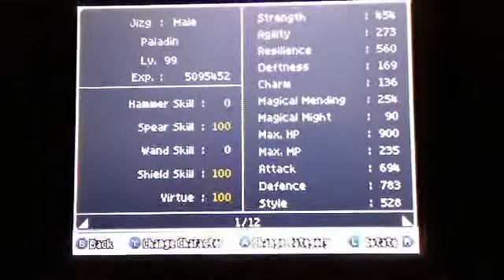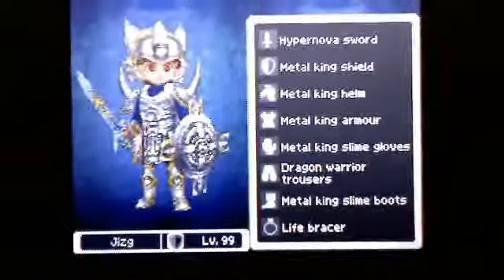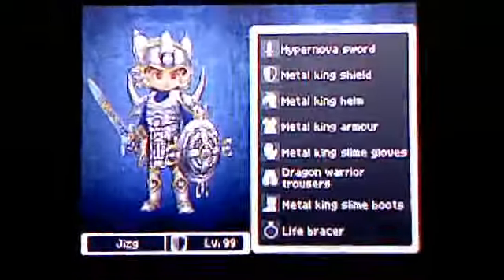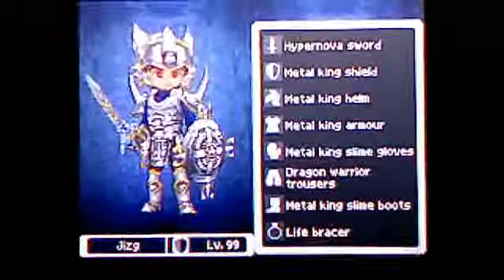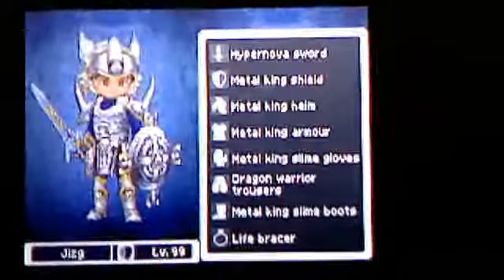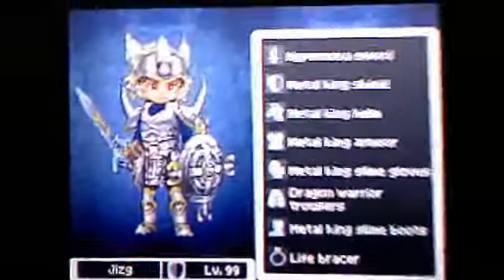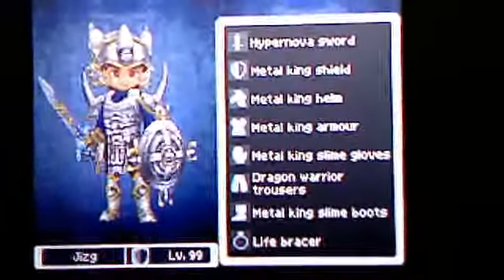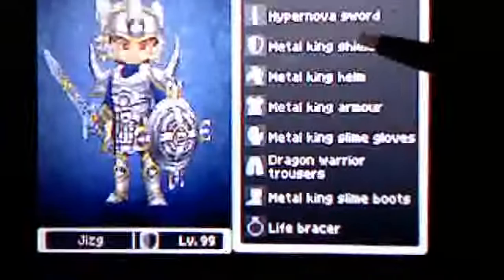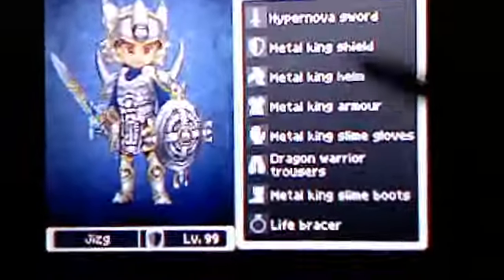So first up, it's yours truly — our paladin. I'm the main physical attacker of the team. I realize gladiators are better for that, but I do like that huge defense and HP amount. As you can see, I got the Hypernova sword and the Metal King set, which is a bitch to get.